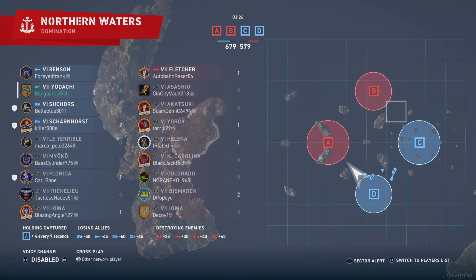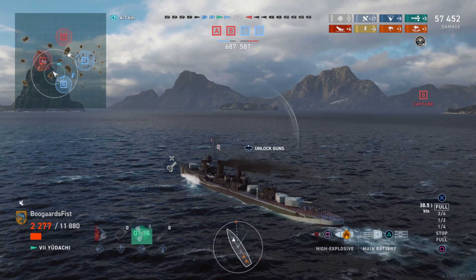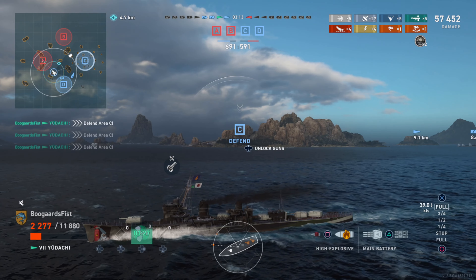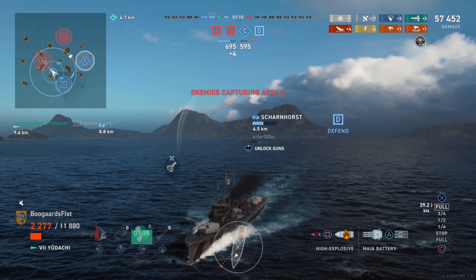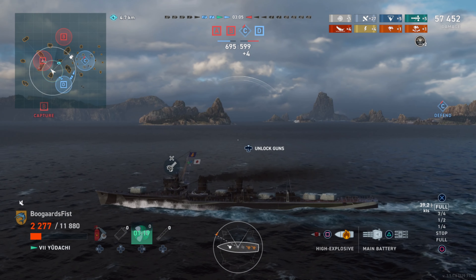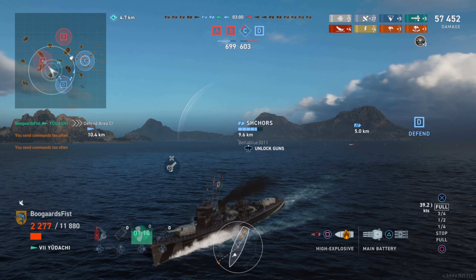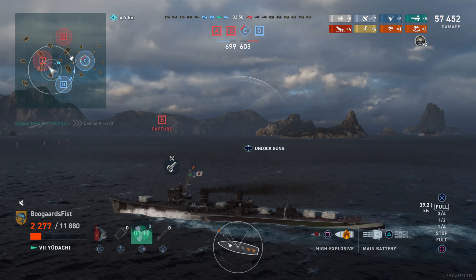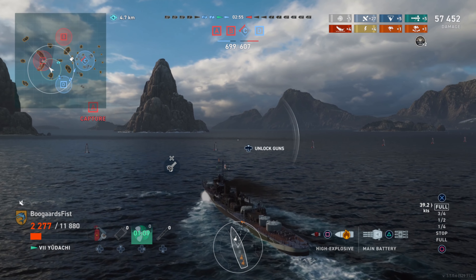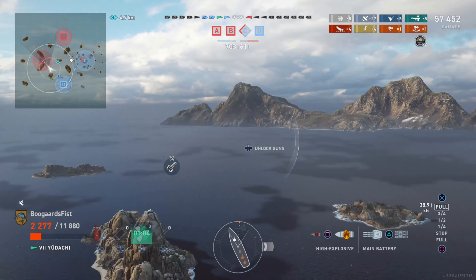We're up 100 points now. Where is that destroyer going to go? Pause the video if you don't know — he's going to go to C, because they need two caps to keep their advantage and need at least another kill. We're up 100 points, so if they sink a battleship we'll be tied. Now he's on the cap, they're gaining again since we're only accruing one cap's income. If everyone on our team rushes him — and they should know he was going to C — they can shut him down.